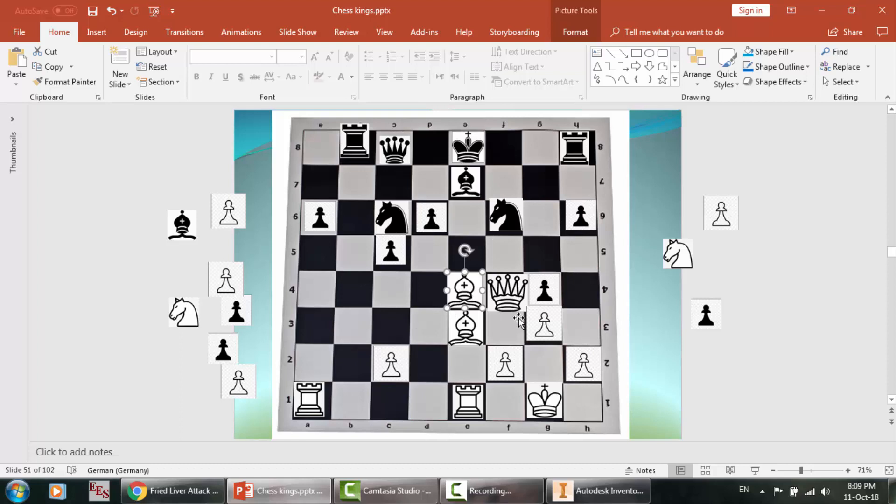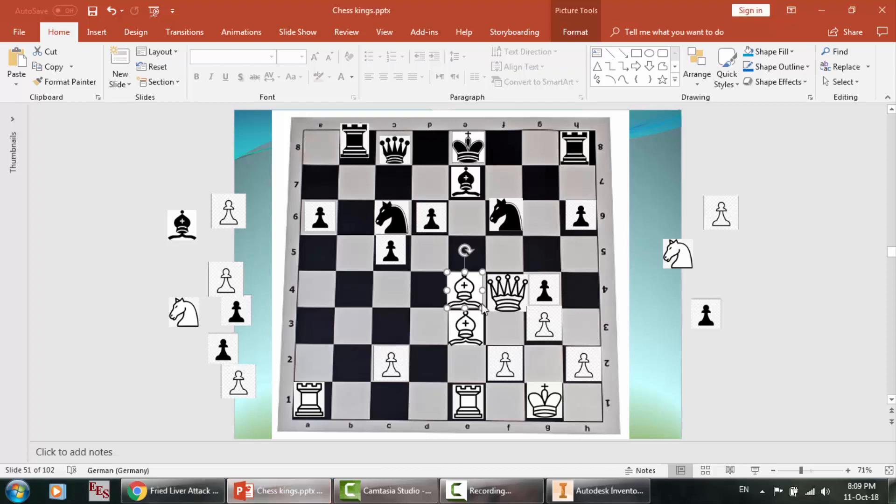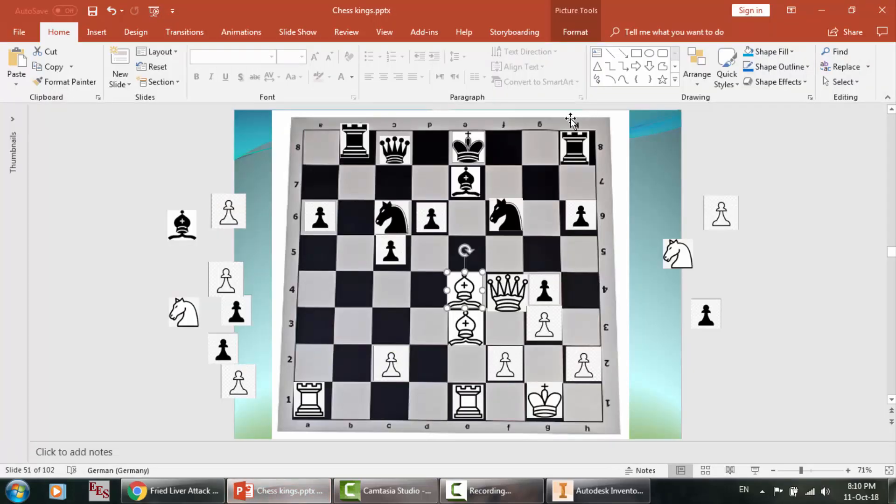So gentlemen, as you can see there are a lot of different scenarios due to the differences between this opening and that opening. Please try to complete this match — of course I cannot complete it right now, it will take a very long time. Please try different scenarios and compare it with the poor situation for the black king. This opening is basically about seeing how your opponent will attack you and how to prevent it. Please repeat the video again and again and try this opening — I think it may be useful for you. Thank you very much.